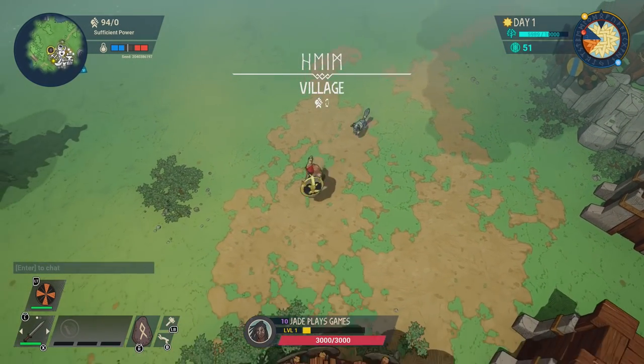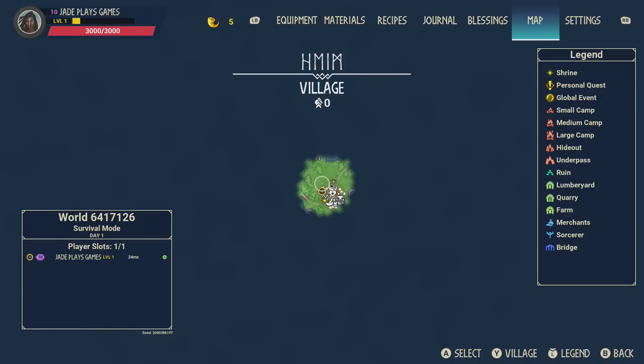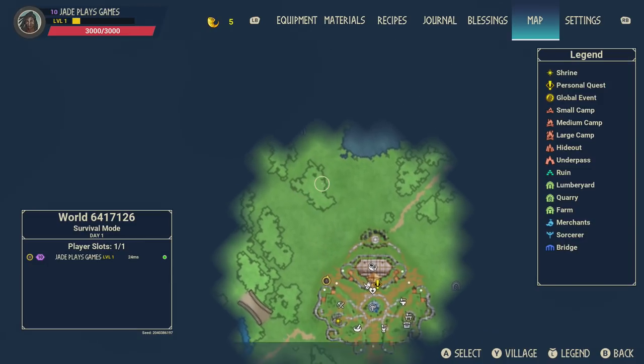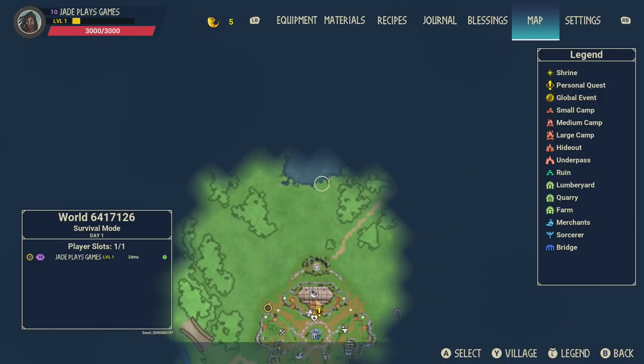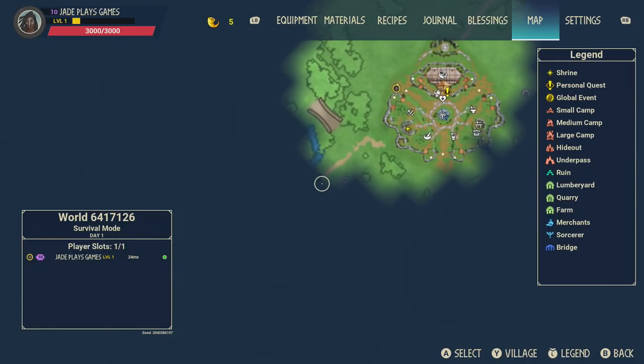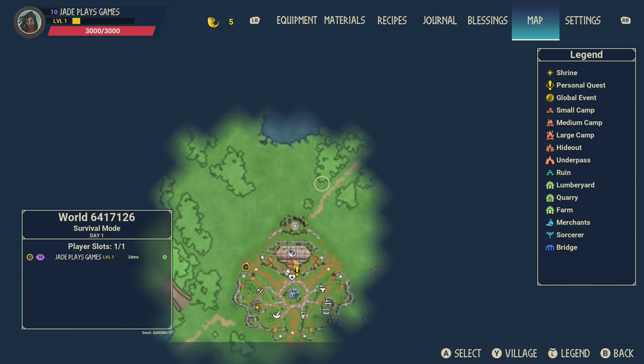I'm going to talk about how to deal with the hell things, how to upgrade your settlement a little bit more, maybe the best class to use, some tips on taking down some of the giants, when to go and fight and when not to, as well as what you should be upgrading first, and a bunch more to do with the NPCs and exploring the world.